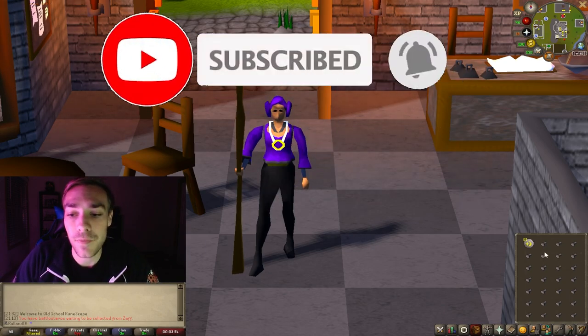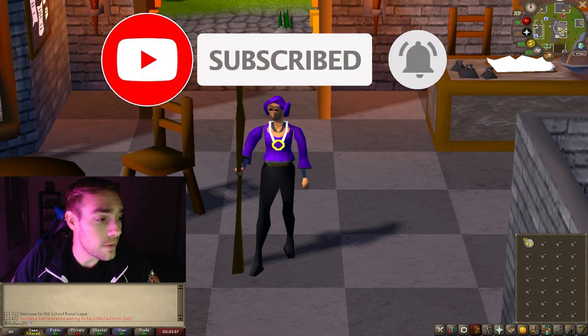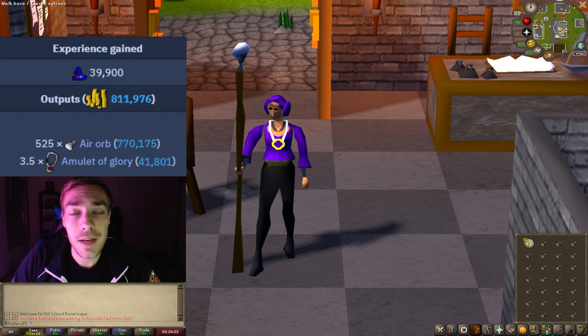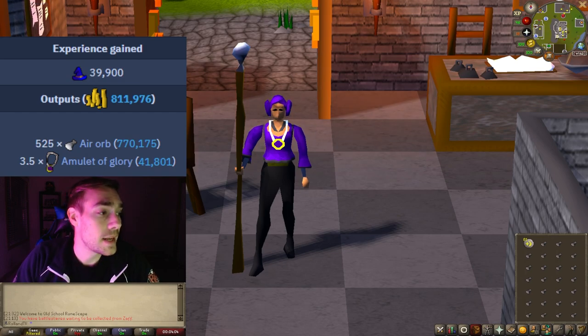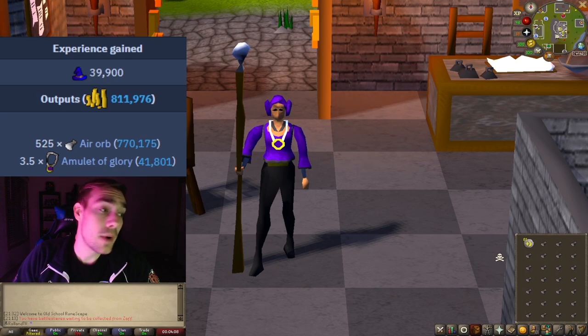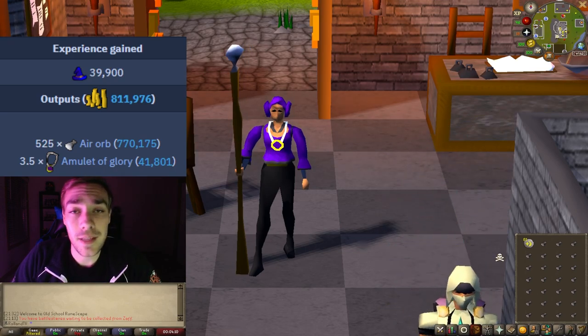I'll be using stamina pots when I do my actual XP rates video — shameless plug, subscribe to the channel for that, it will be coming out following this video. Speaking of XP rates, for this method you will get 39,900 magic XP an hour, that is 525 air orbs, which is also 811k profit.